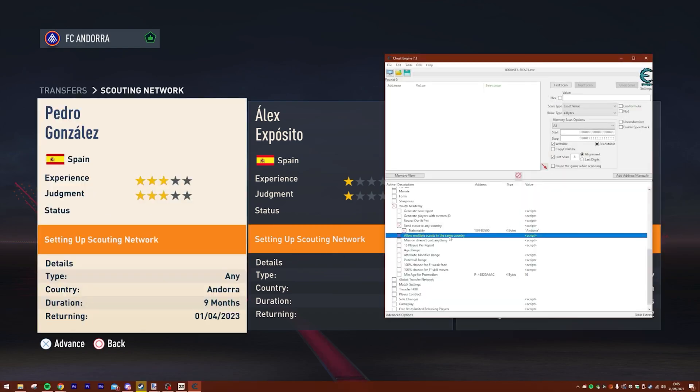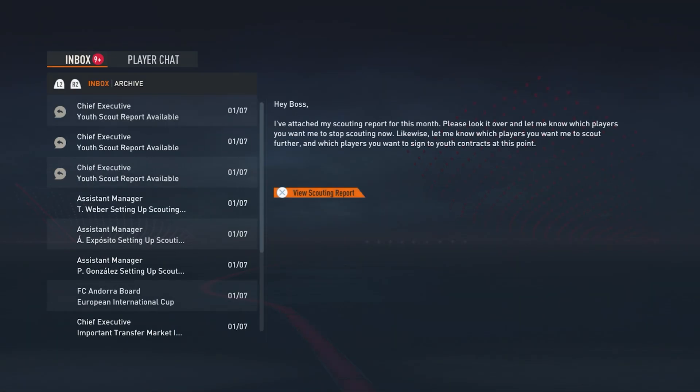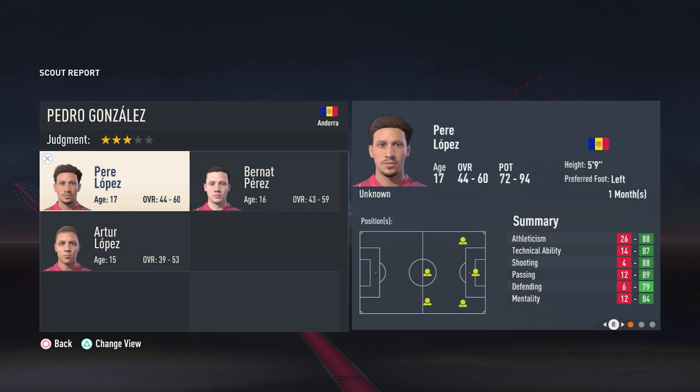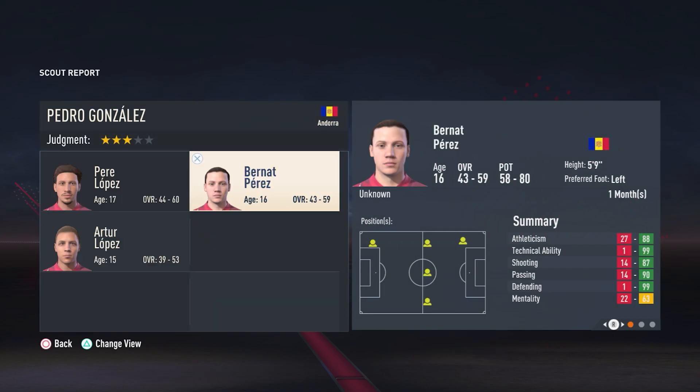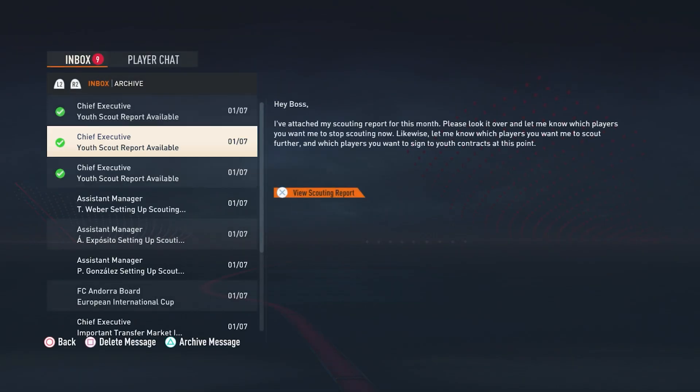If we use the Cheat Engine option to generate a new scouting report instantly, then go back into the FIFA menus and into our inbox, we should now have three Andorran youth scouts who have been looking at players from Andorra. And there you go — you can see we've got a really good player here, Perry Lopez, who could be a future Andorran superstar.